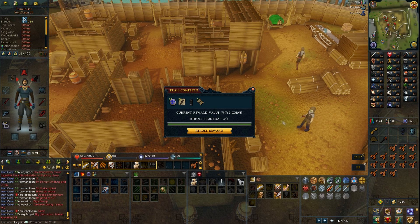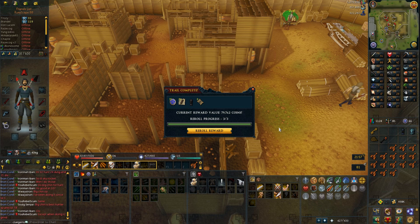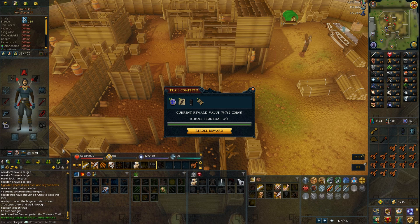This was actually step 3 of a hard clue and I also have a medium casket in the bank, and I'm on the last step of an easy clue. I did not expect to get the reward — I wanted to have a casket to open — but anyways, this is what I got: a 79k reward on clue number 12. We've done 12 clues and I can reroll it, which I obviously want to do because this reward is nothing to keep.